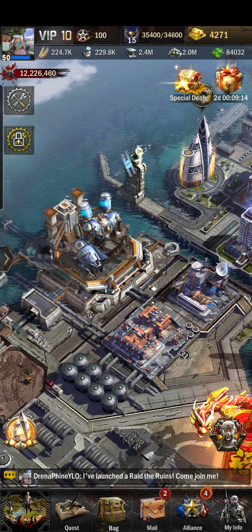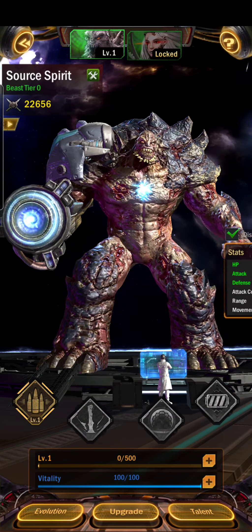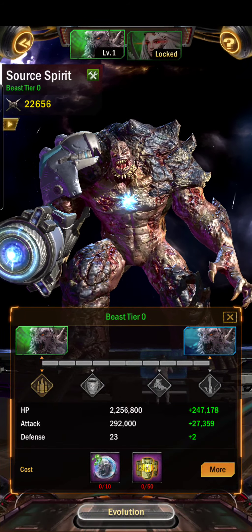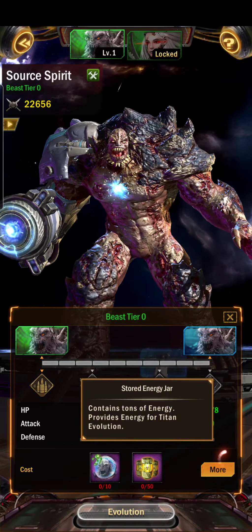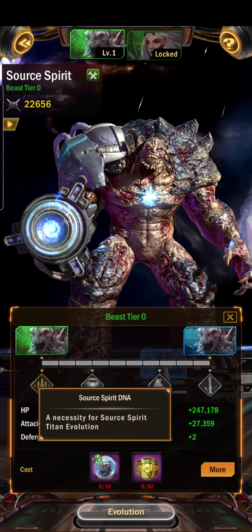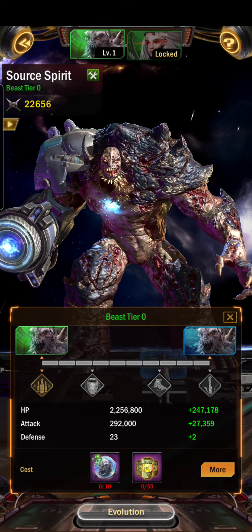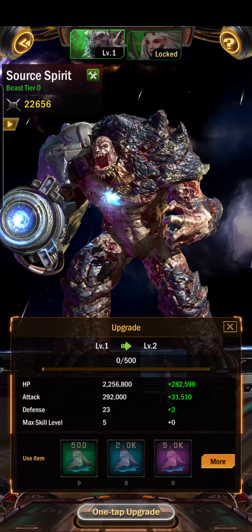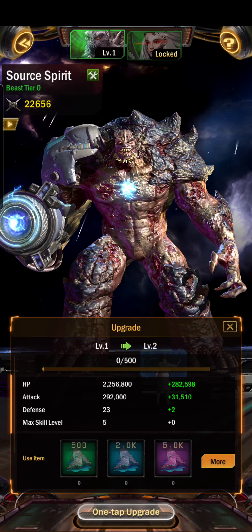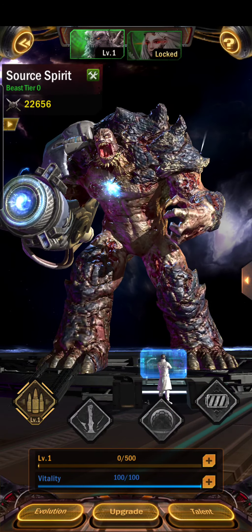We'll see how quickly you can get the other one, but you don't want to spend everything — that's the point. It looks like there's an evolution option, so I need more fragments and energy jars. This is necessary for source spirit titan evolution, which is what we'd want for the other one too. I hit upgrade but I don't have any right now. Maybe if I go back to the mail I can learn more. The strength it adds goes to your overall skills.